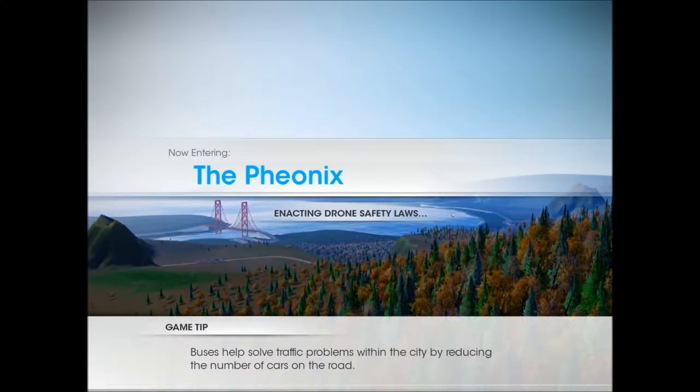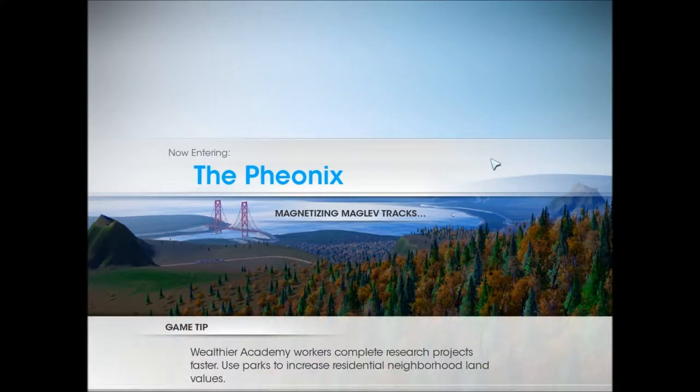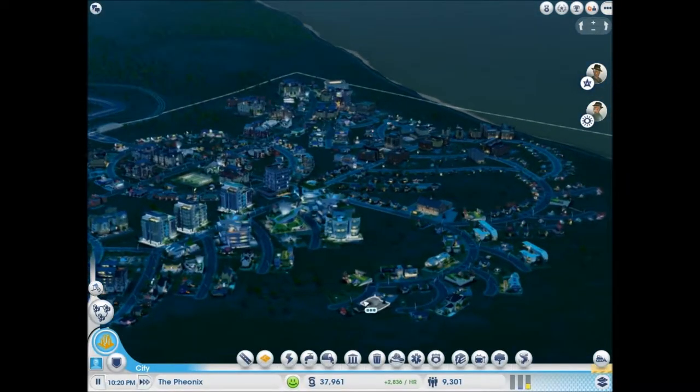In the Phoenix. Of course, we are thinking about getting an Academy soon, because one thing we want to do before we get a Mega Tower is, with the Academy, I want to research the Solar Power Amplifier. And with that Solar Power Amplifier, we can actually run the Mega Tower a lot easier than when we couldn't.